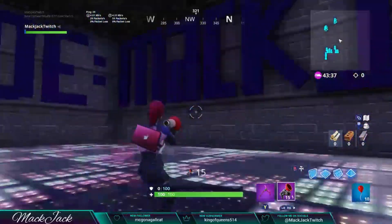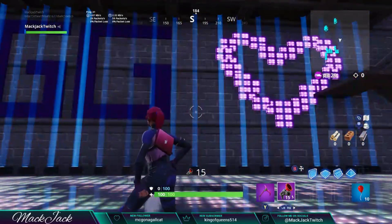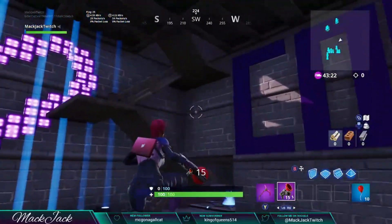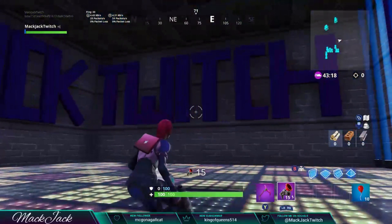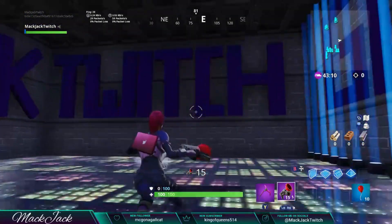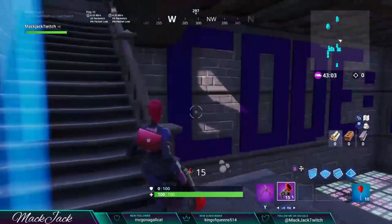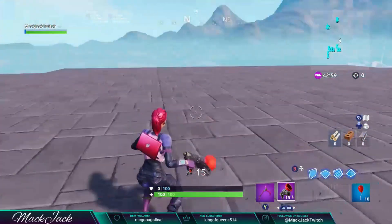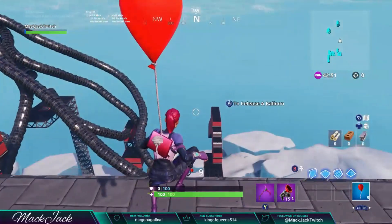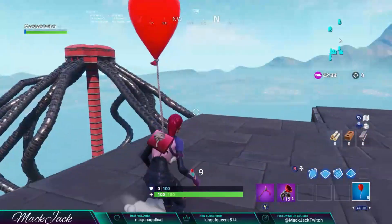Congratulations, you have beaten Slides and Doors Escape 2! Make sure you do some kind of dance in the GG room to celebrate, and send your screenshots my way - I love seeing them. I created a little spectate area where you can go outside of the map and look at everything we've done. Feel free to use code Mac Jack Twitch in your Fortnite item shop or the Epic store.